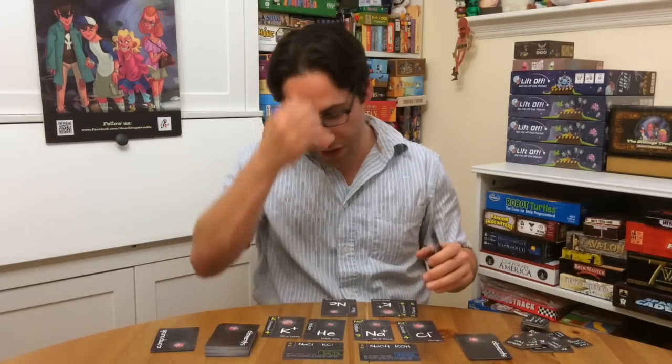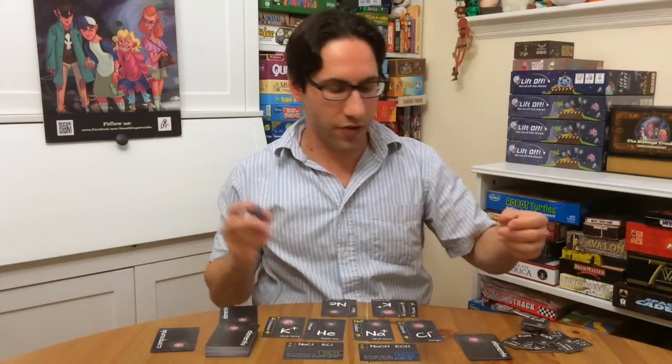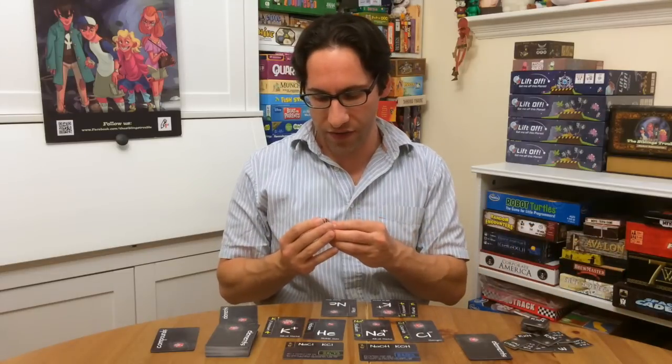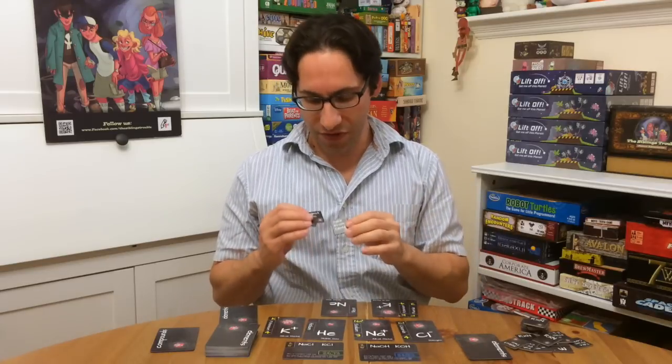You'll notice that there are some cards in the middle that are laid out. Each of us gets three special ability cards — or squares — that you're going to use over the course of three rounds. One says 'take from center,' which lets you take a card from the center.